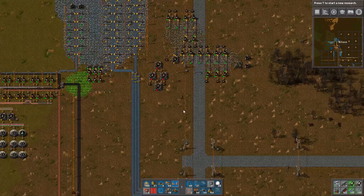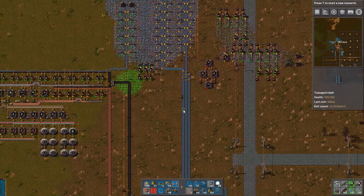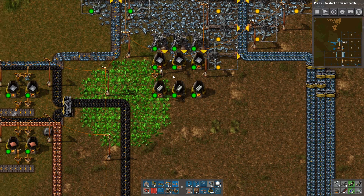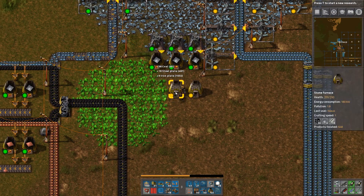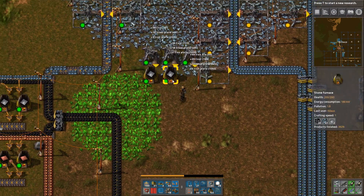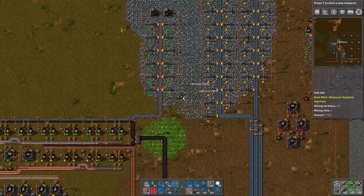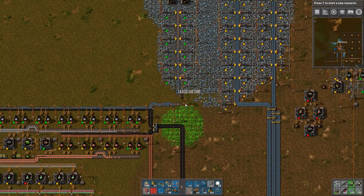Hello and welcome. My name is Neil Laos and this is episode 8 of my Belts and Blocks campaign. We are continuing our belt madness and this episode I'll be making some green circuits, as you can probably tell from the title of the series.